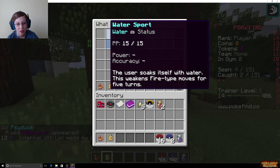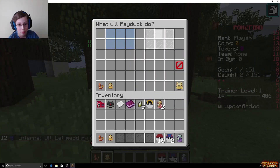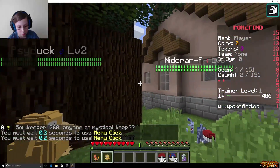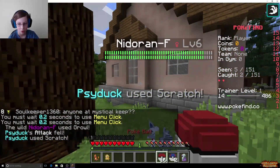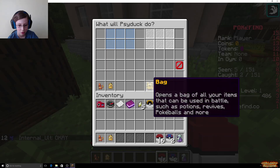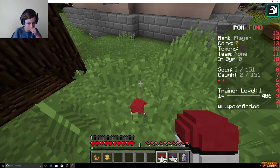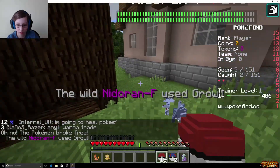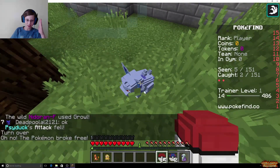We're both trying to get it now. Scratch — will you scratch? That person already got it. Scratch only did a little bit of damage. Let's see if we can catch it just with a Pokeball. Oh, you have to right click I guess maybe? Oh, there we go. It's like thinking for a second. We've seen five... oh, it got back out. Growl. I don't care if its attack fell, I just want you, okay? No, it broke free.